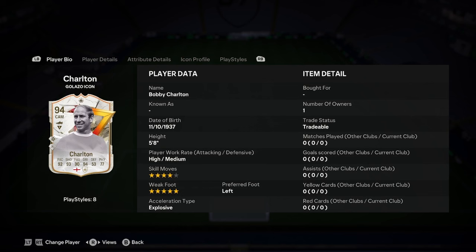Hello everyone, today I'll be doing a player analysis on the new Bobby Charlton Galazzo Icon card. So let's jump straight into it. He is 5'8", high/medium body type, 4-star weak foot, 5-star skill moves, left-footed, and explosive AcceleRATE.